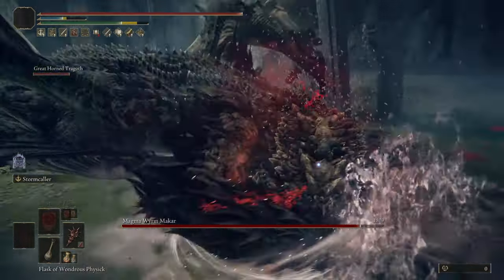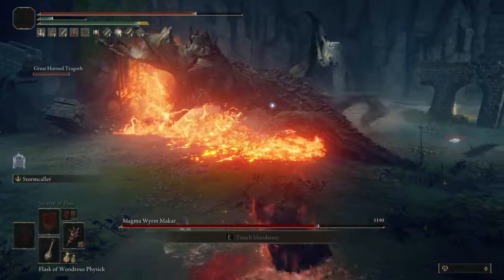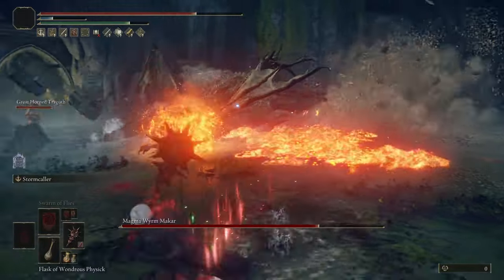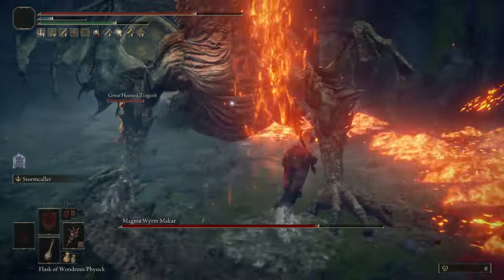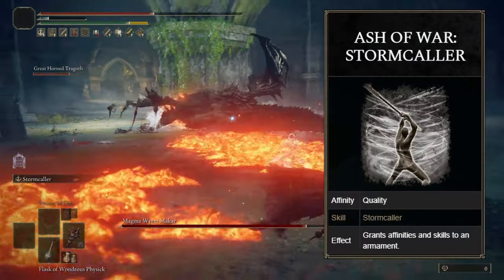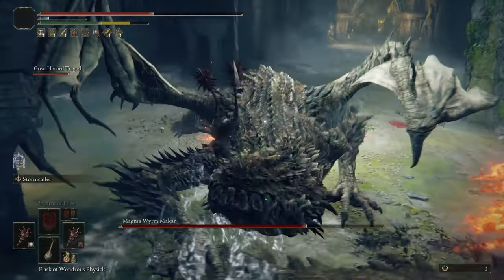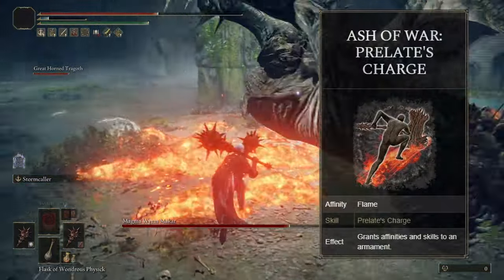Since many people know how or where to get these items by now, we're simply going to cover the necessary items and some relevant guides. Build details will be covered in the bio. The Great Stars are unique in that they heal you for one percent of your maximum health per hit, which doubles when hitting with both weapons. We focus our build around the Stormcaller ash of war, which is a rapid AOE attack that causes great poise break.